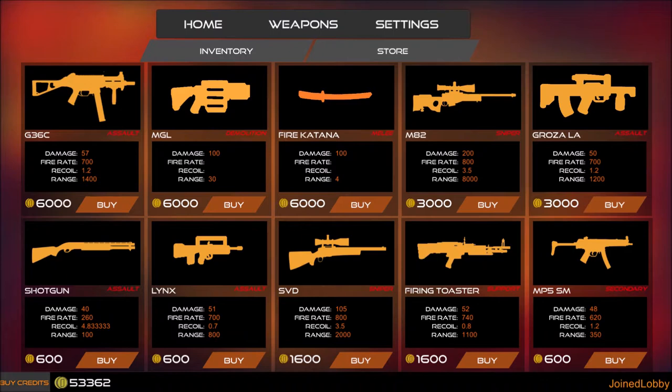Here you can see the new store UI where you can buy some weapons using our in-game currency credits. This complex system is fully working with our PlayFab database so you won't lose your progress. We will also update the store every patch so you will be able to buy more different weapons, and we are even planning to expand the store UI so more stuff will be available.